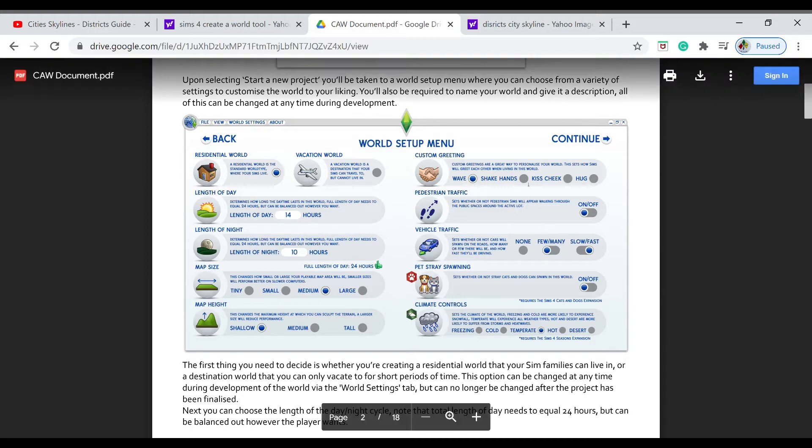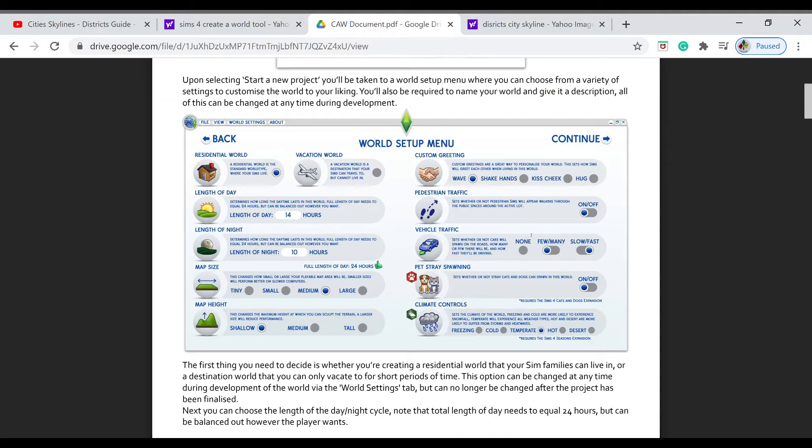Pedestrian traffic — you could see townies in your street, and choose whether you want them there or not. This would be great — say if you wanted to do a let's play being stranded on an island, you don't have to have any townies in that town. So many ideas. Vehicle traffic — whether or not cars will spawn on roads, how many there will be, and how fast. You could choose none, since we don't have cars anyway.